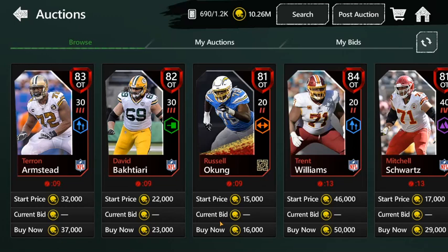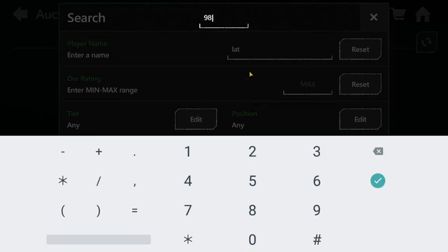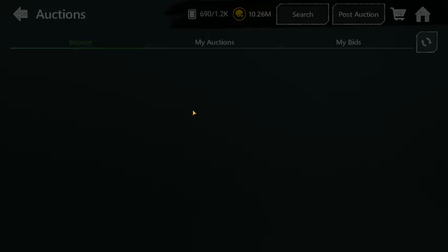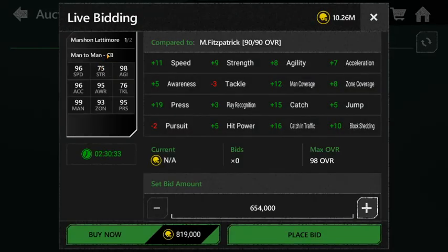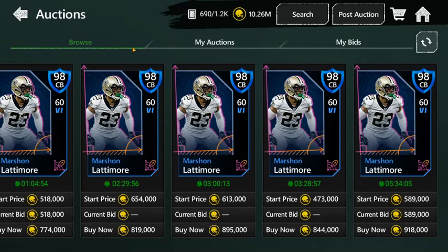Let's hop right into it — for number five I put Marshawn Lattimore. He's got a 98 overall card. I put him at number five because of his speed: 96 speed, 96 acceleration, 99 man coverage. His strength is a little bit low, but he's got 95 awareness, 93 zone, 95 pursuit, and 76 tackle. His tackle being low is why he's number five — he might miss some tackles. But overall his stats outweigh that, and he's only about 700K, which is pretty cheap for a 98 cornerback.